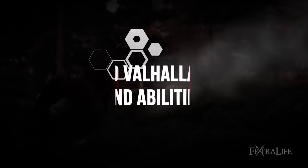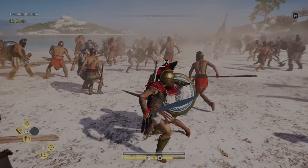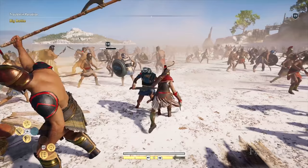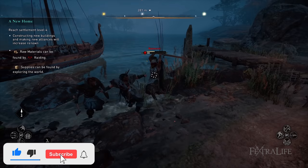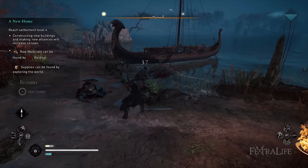Players familiar with the previous Assassin's Creed installments will feel at home, as many of the elements from previous combat are present. A meaningful new addition is that enemies have a defense bar and a health bar. The defense bar is displayed as a thin line above the health bar, usually divided into segments. Removing the defense bars can cause stagger and open the enemy up to taking significant damage.